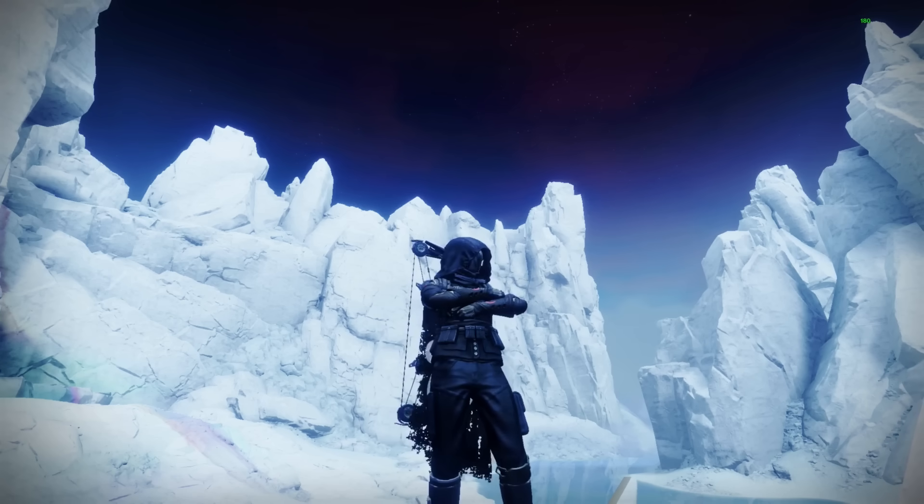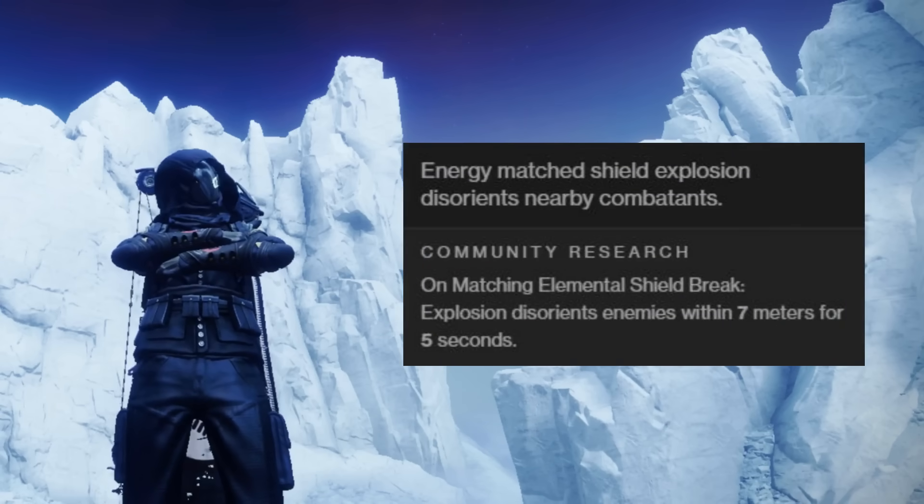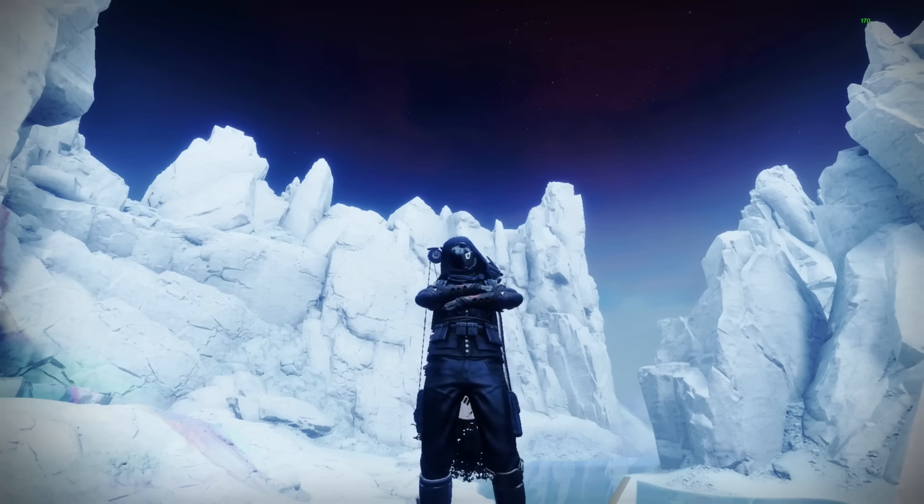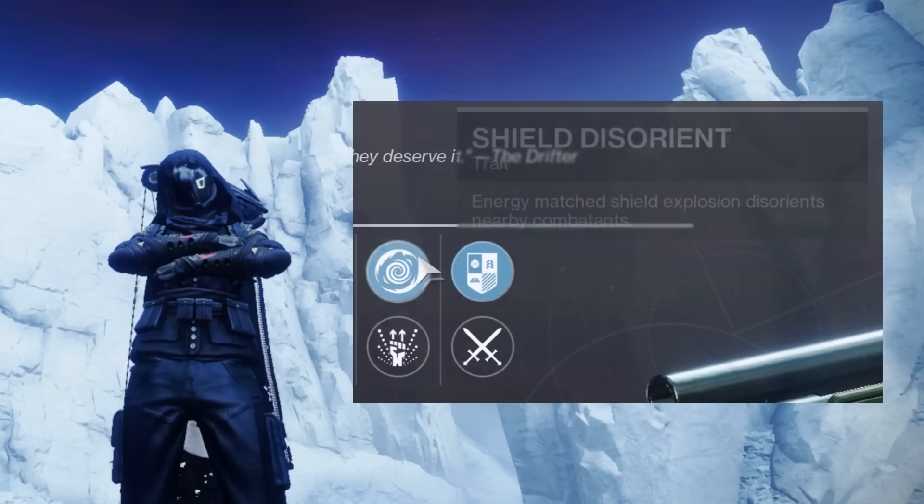Give me a hint. The description for this perk is: 'Energy match shield explosion disorients nearby combatants.' I seriously don't know. I give up. It's Shield Disorient. I knew it was in the back of my mind, but it is a PvE perk so I've just deleted it from my mind.